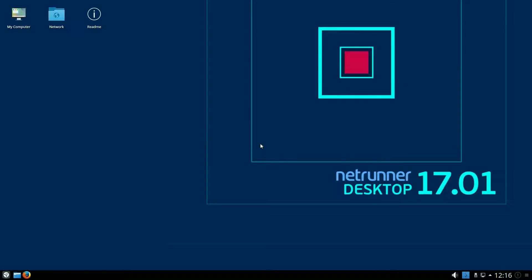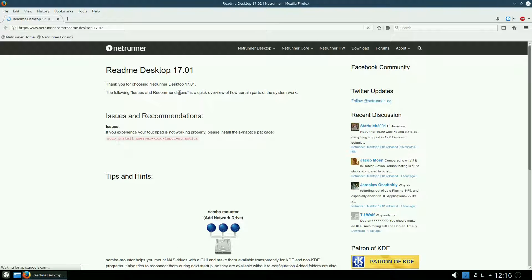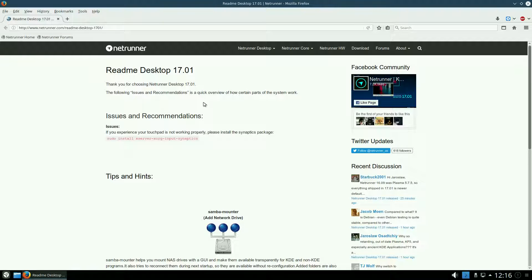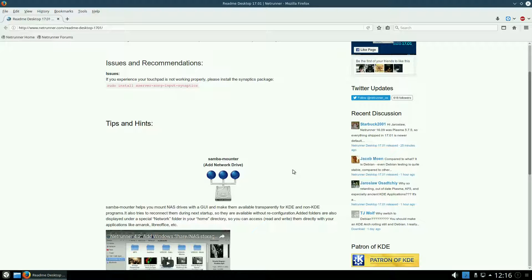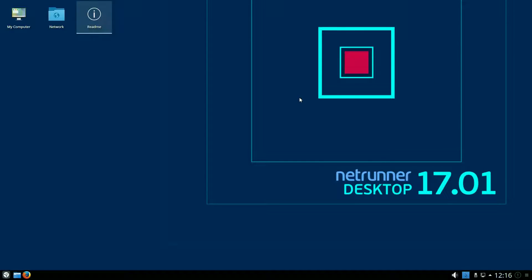It's a testing version, so you won't get the most up-to-date software. We want it to be a bit stable. We've installed this in a VM for you so we can have a quick look around. First we're going to read the README. If you've got problems with your touchpad, install xserver-xorg input synaptics. You'll need at least 10 gig. I've put in 12-13, so I've got a bit of room. It's KDE, as you can tell. Works rather nicely. I'm still not a KDE lover, but hey, I might get turned, who knows?